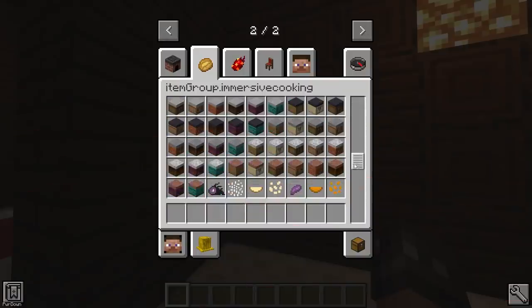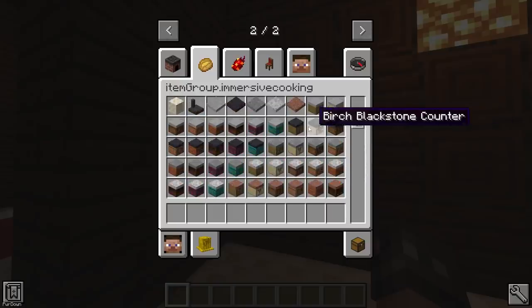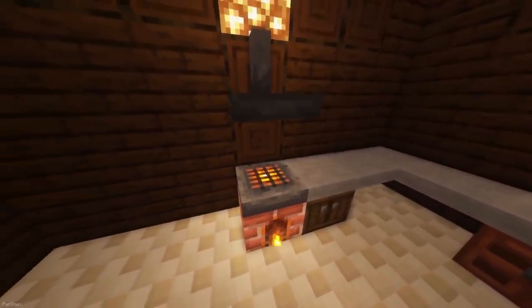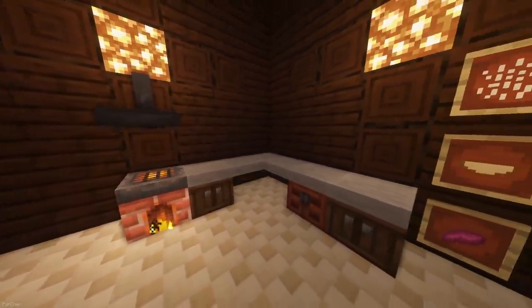Immersive Cooking is an add-on for Farmer's Delight, adding lots of new options. It includes 45 different counters, which are made from different types of wood and have different materials for the countertop. There's also glazed tiles for decoration, as well as a stove hood. Some of the new foods are potato cubes, potato slices, diced onions, and spider cutlets.